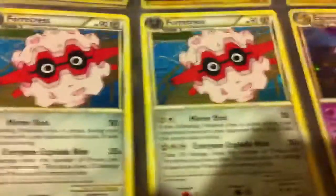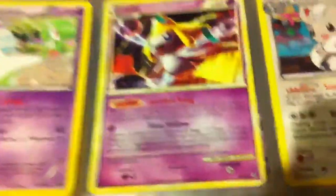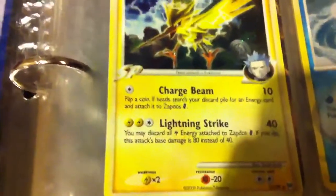Starting off, we have three Luxio holo promos, three Blissey holos, two Forretress holos from Undaunted, an Espeon holo from Undaunted, a Scrafty holo from Next Destinies, Celebi from HS Triumphant, Electros from Dark Explorers, four promo Pikachus — these are holographic as well — two Volcaronas from Dark Explorers, a Gardevoir from Next Destinies, a Jirachi from Unleashed possibly, a Cinccino from Next Destinies, and a Zapdos from Platinum Arceus.